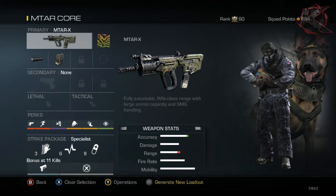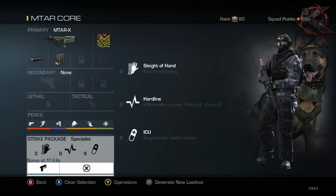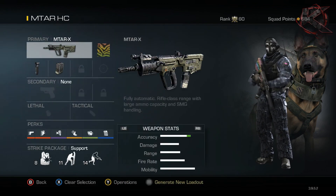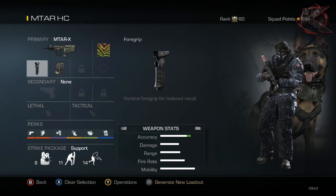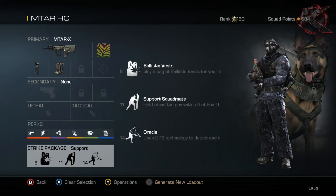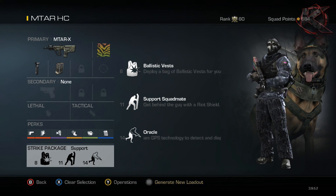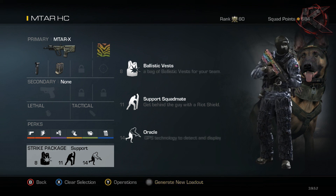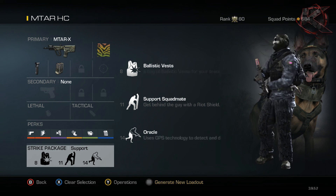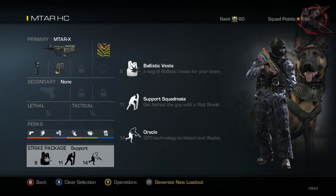I'll go back to the core setup and show you one more time - the MTAR with Silencer and Extended Mags, here are the perks, just pause if you need extra time, and here's the strike package with the bonus at 11 kills being Deadeye and Quick Draw. For the hardcore setup, there's the gun and attachments, here are the perks - pause if needed - and there's the Support strike package. Hopefully these classes helped you out - let us know in the comments and let us know what you want to see. Check out my channel link in the description if you like gameplays and class setups. If you enjoyed the video, please leave a like and possibly subscribe.